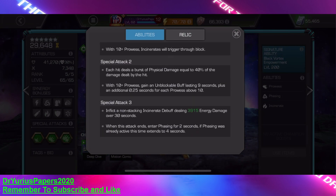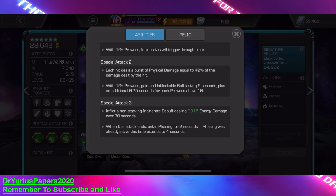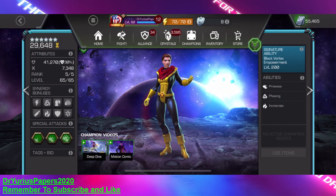I personally think the best rotation for her is to do a Special 3 and then build up to a Special 2 and use it. That way you've got the incinerates, the temperature ticker is going, and you're able to build up prowesses up to the Special 2 and then just blast through your opponent.